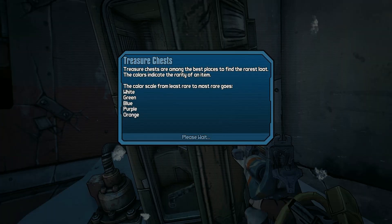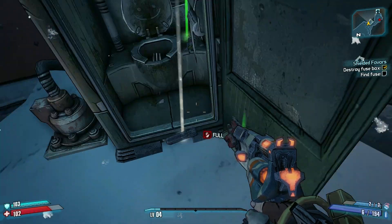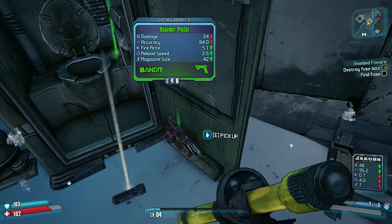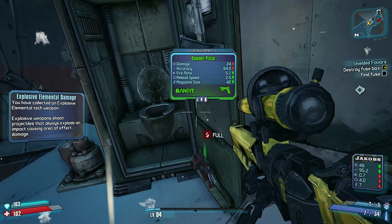Treasure chests are among the best places to find the rarest loot. The colors indicate the rarity of an item with a color scale. From least rare to most rare it goes: white, green, blue, purple, and orange.